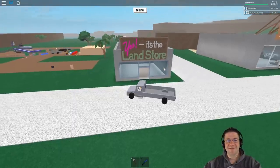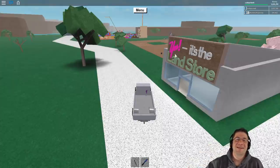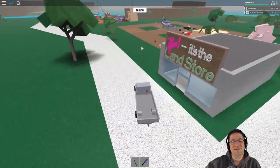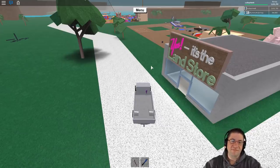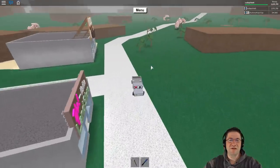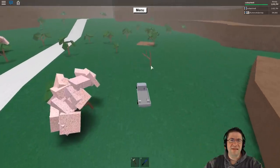This is the land store, where you're going to purchase your first little bit of land — just a 12 by 12 by 12 square. Your first plot only costs 100, which is nice and cheap. There are a total of nine base plate slots you can choose from.